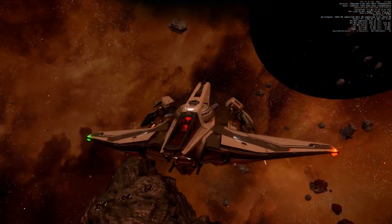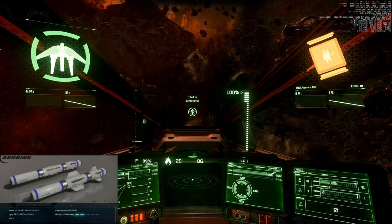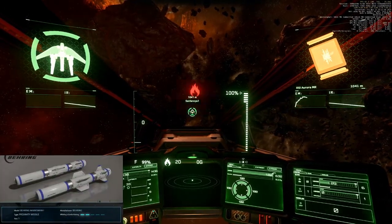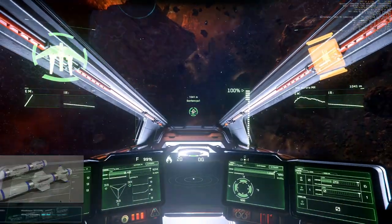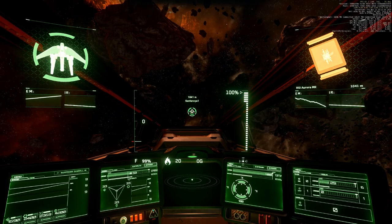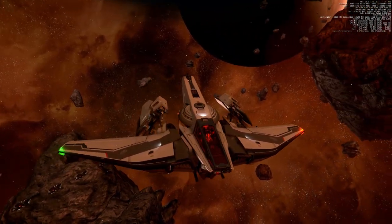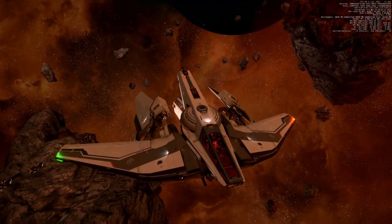Yeah, this makes total sense. We are starting with one Sazwan missile. Shields frontside 72 — sorry, 71 — standard maximum, and the wings were already flashing, so the wings already took damage.